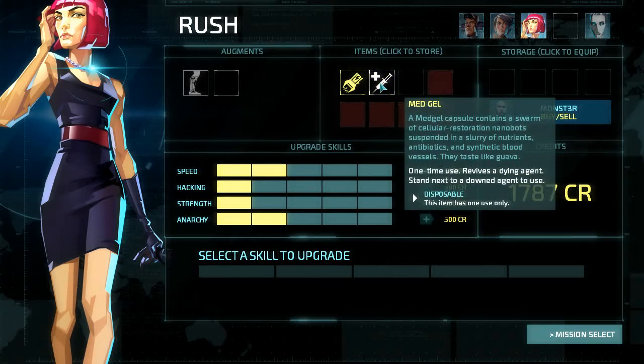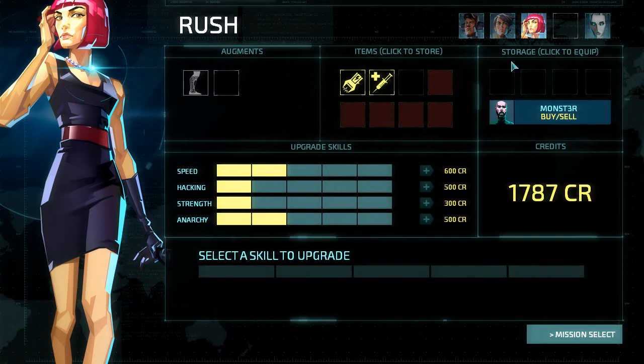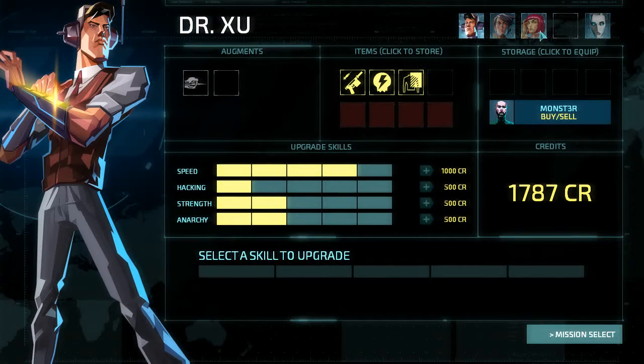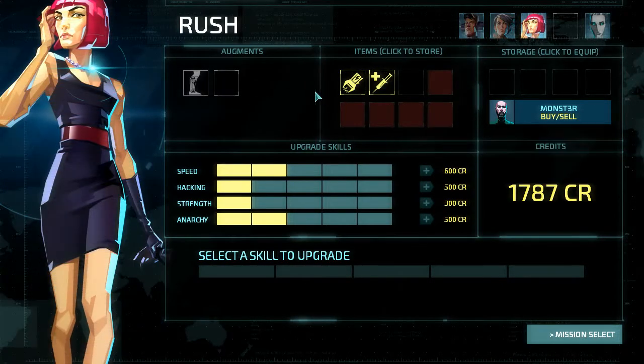I sold off a charge pack, and I'm going to possibly keep this Medge around just in case. Upgrade her Anarche to level 2 so I can steal from every one of them. And I think with 1700 credits, maybe I want to upgrade her speed as well. Otherwise she's going to be kind of slow.